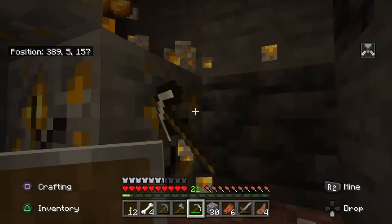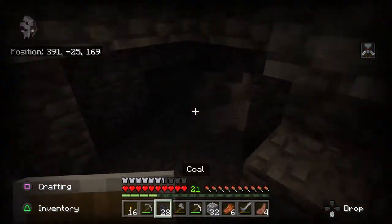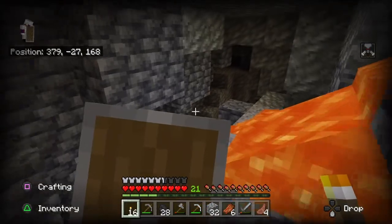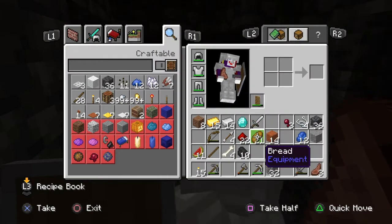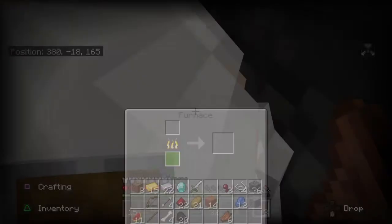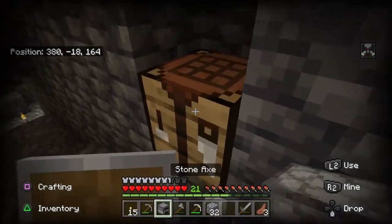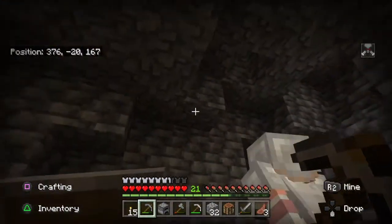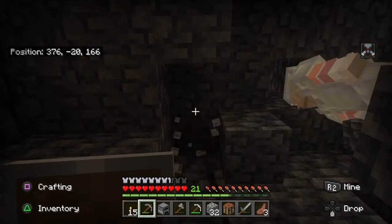That world was good — that was a good spawn. This is the weirdest cave I've ever seen. I'm at negatives but there's lava — does that mean there's diamonds here? I got the 'Iron Man' achievement! We are going back up right now. All right, let's go.